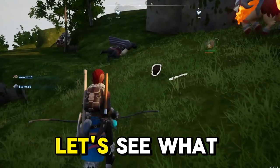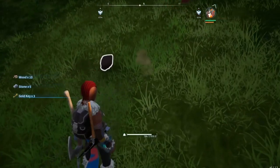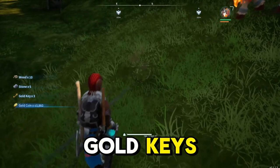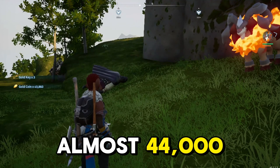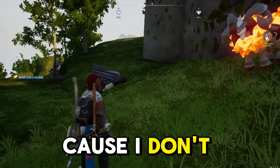And that's it, he's done. Let's see what he dropped. Three gold keys — not sure what they're for. And look at that, almost 44,000 coins. Can anyone let me know what the gold keys are for? Because I don't know.